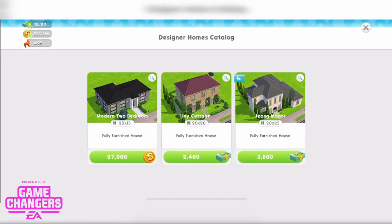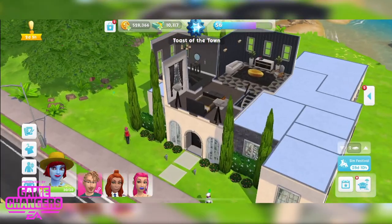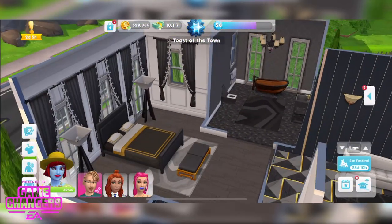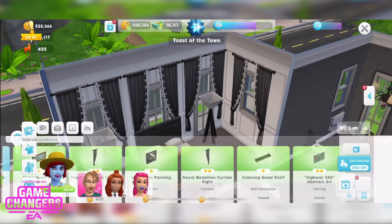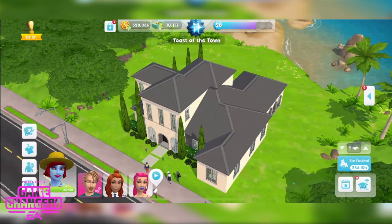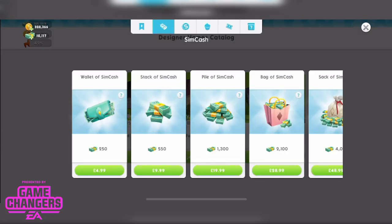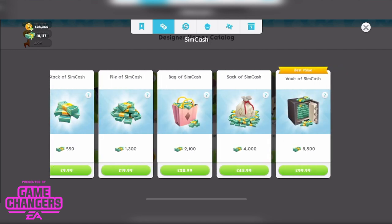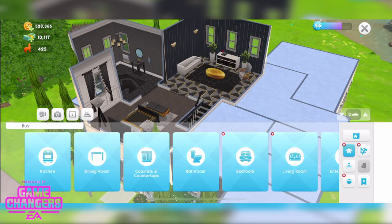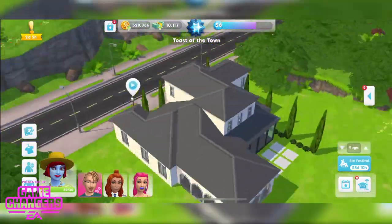If you wanted to place that again — say you made changes and preferred how it was before, or you placed it on the wrong lot — it's going to cost you 3,800 Sim Cash to place it again. Oh, and look — she does have curtains in her bedroom! Really nice ones actually. But yes, 3,800 Sim Cash is the equivalent of just under £50. So maybe it's okay to be a bit precious about it. Is that the value you feel this house has? Very nice architecture, but the interior lets it down in my opinion.